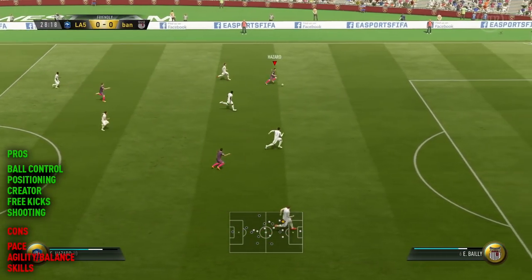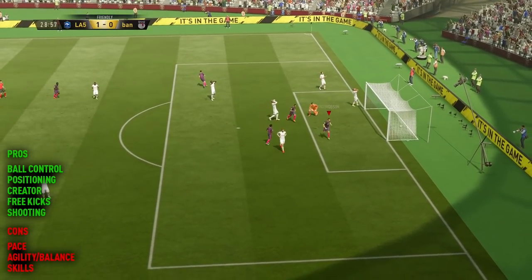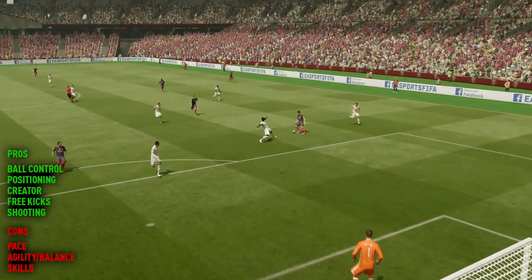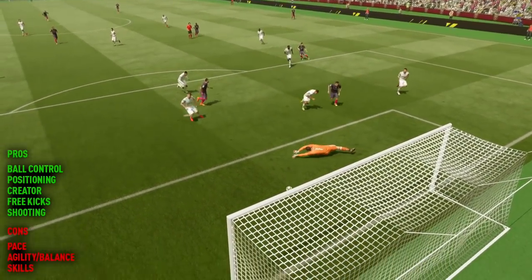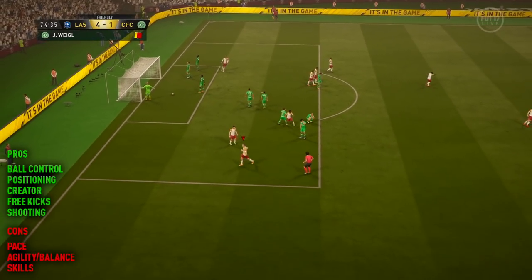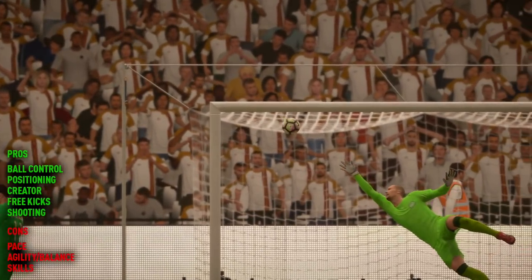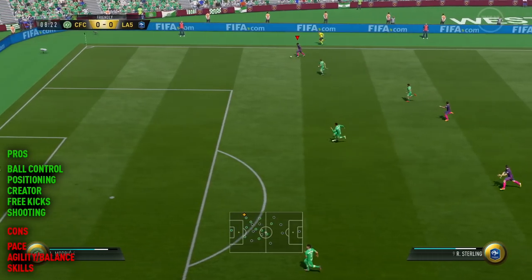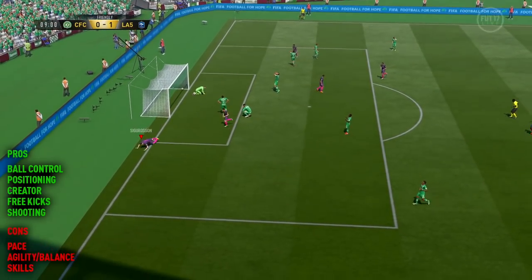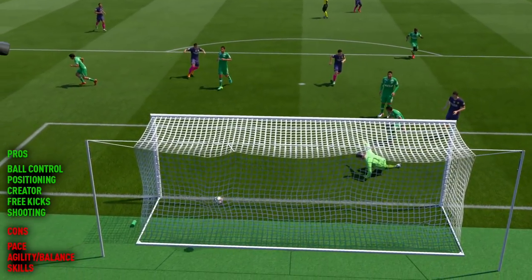We did get quite a lot of goals with this player, but it was a lot of hard work — almost like hold-up play. Like this particular goal right here, I could have run through with Hazard, but I wanted to get the goal with Sigurdsson. So we held the ball up enough so that he could slowly run into the box and finally get there. His free kick stats are shown with that goal right there — a beautiful free kick. He has insane stats in that department and is definitely a set-piece taker for your squad. I hit the bar twice and scored one out of the five games or so that we played, which is pretty good. I normally hit free kicks way over the bar with any player, so for him to get them on target and score is decent.